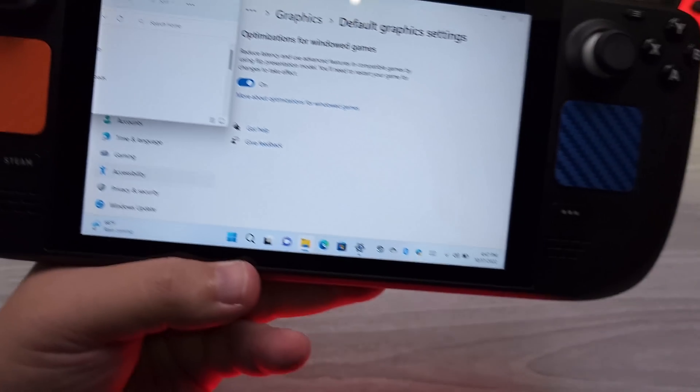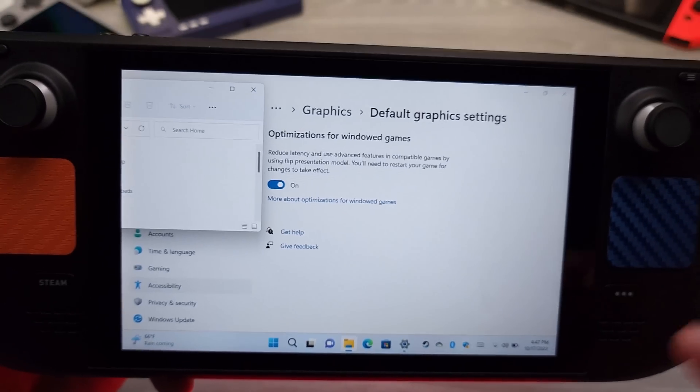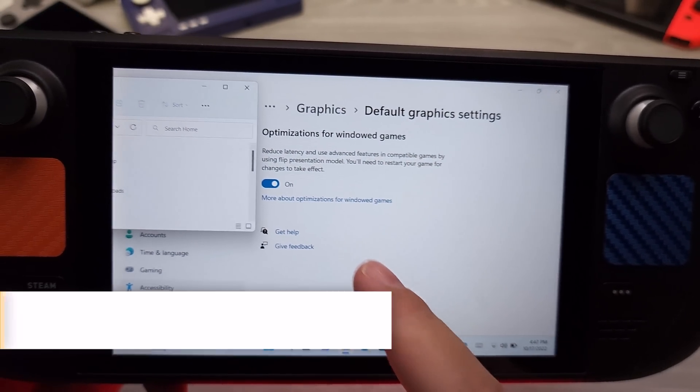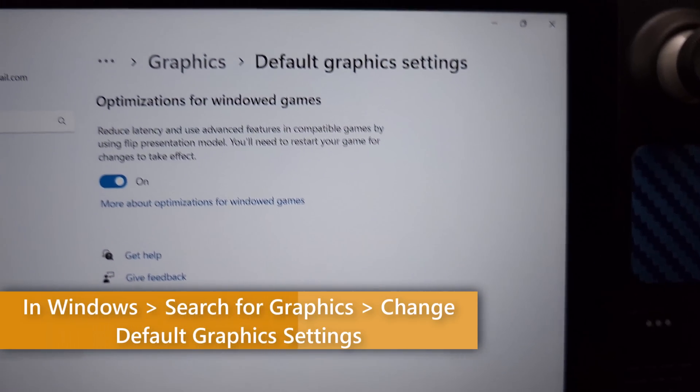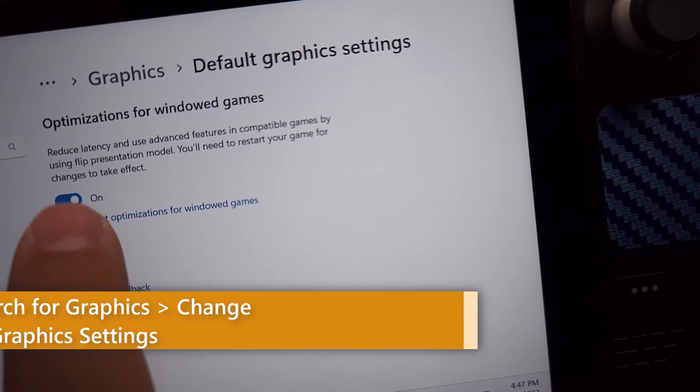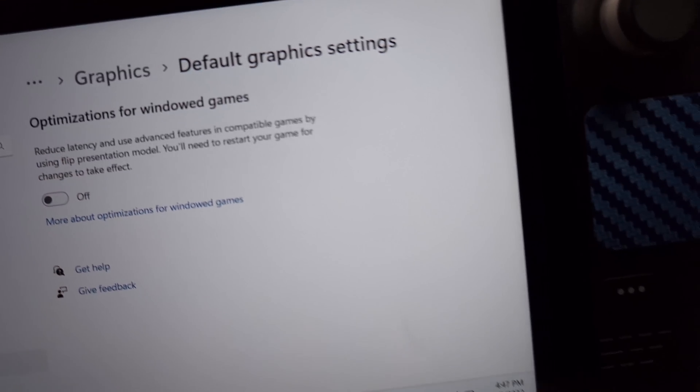On the Windows side, this only applies to Windows 11 22H2, which just introduced the flip model presentation mode that you can enable. This only applies to older DirectX games — DirectX 12 technically already has this built in. You can see that in Uncharted's settings, which do not offer an exclusive full screen mode; you only have windowed or borderless window.